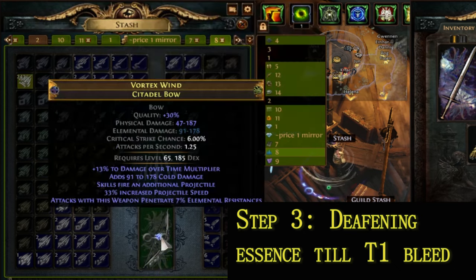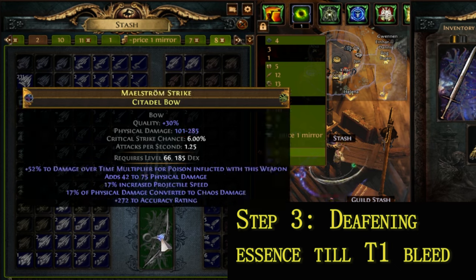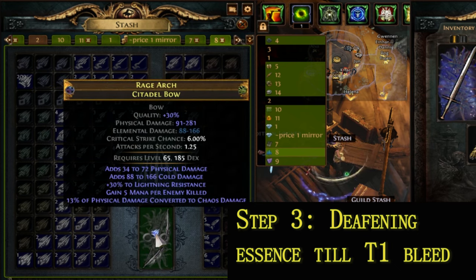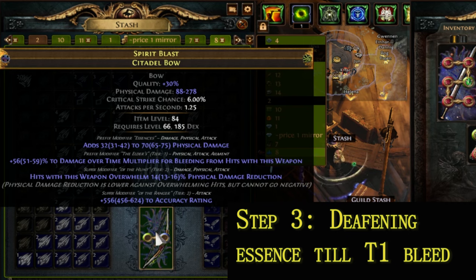Step 3. Use Deafening Essence of Contempt until you hit the Tier 1 Elder Prefix, which grants 51–59% damage over time multiplier for bleeding.